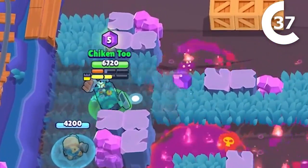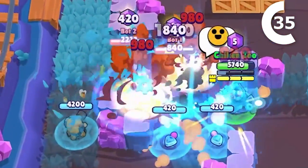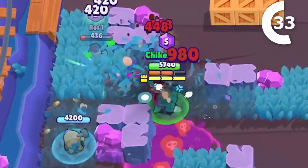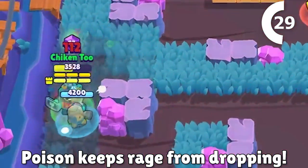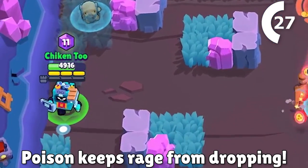Ash's rage goes up when he hits an enemy, or when he gets hit. So if you're poisoned, you won't lose your rage at all, and with Ash's huge HP, this can actually be a viable strategy to keep your damage output high, especially against brawlers like Crow and Byron.